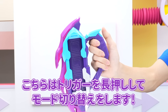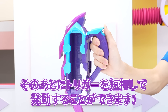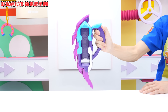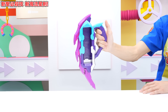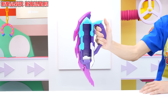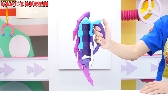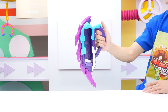めちゃめちゃ強そうだね。こちらはトリガーを長押ししてモード切り替えをします。その後にトリガー単押しで発動することができます。なるほど、やってみます。すごい音声、めちゃめちゃ迫力あるね。